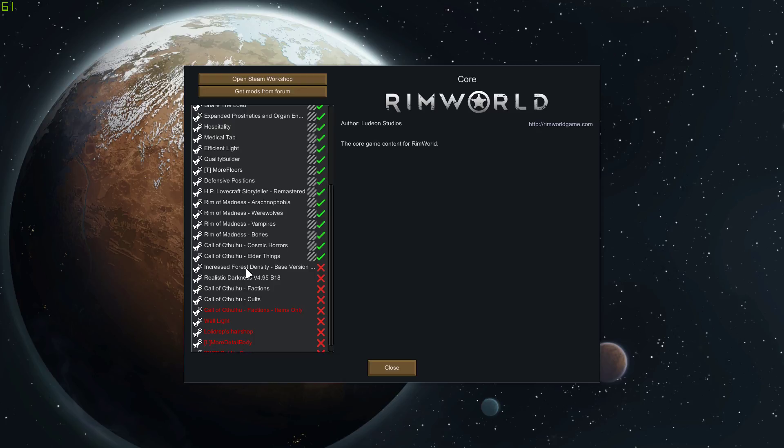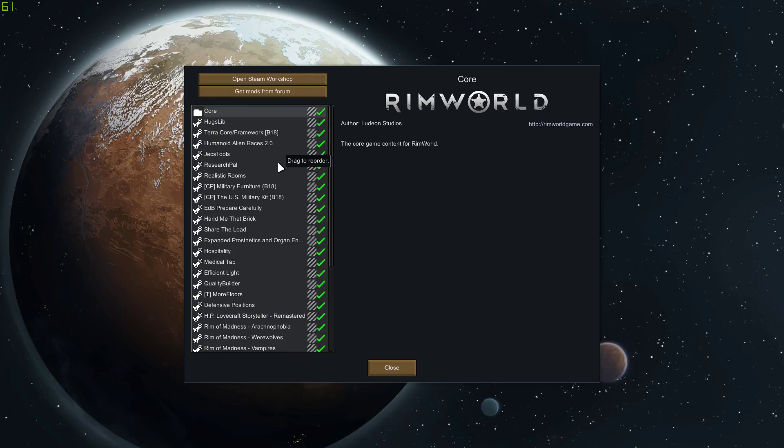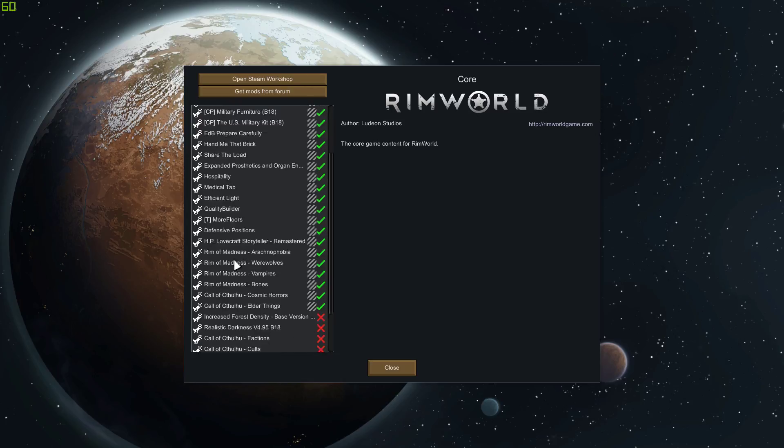Increased forest density was just crazy — it added so many trees. That'd be kind of realistic in some places, but it's just insane. Really, the rest of it, nothing much. I had to have Prepare Carefully, because I have a preset loaded that I'll run through with you guys and show you what it is. The rest is just kind of quality of life stuff.